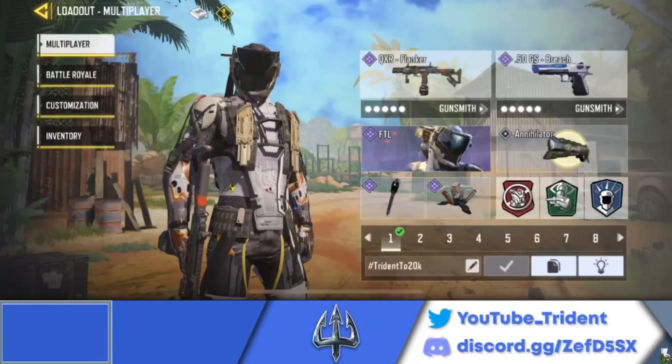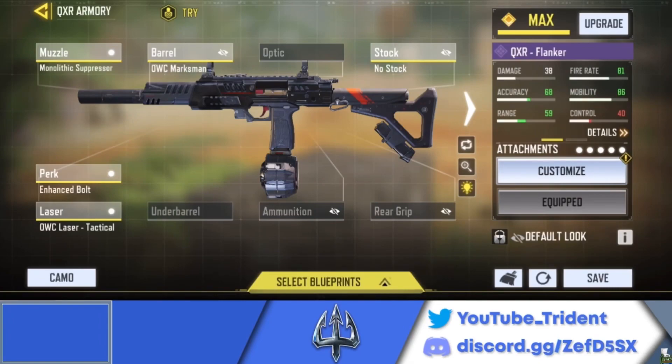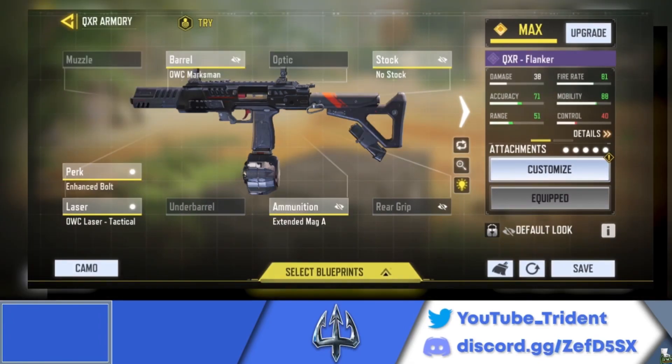Here is the loadout and gunsmith setup for the QXR — pause the video, take your screenshots. And if you feel yourself running out of ammo, here's one with an extended mag. Now let's move on to number 7.